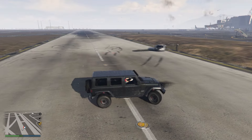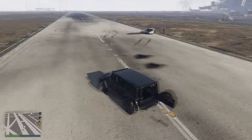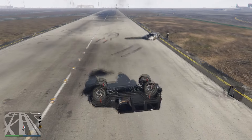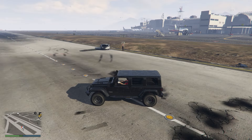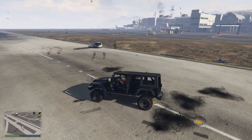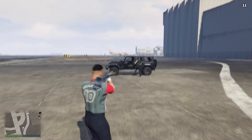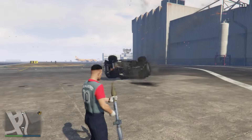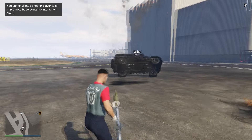First, let's talk about how many rockets and homing missiles it takes to blow up the Canis Terminus. After a bit of testing, I found that it takes 12 homing missiles and a total of four RPGs to blow this car up. When it comes to durability, I'd say it is pretty good — another thumbs up for the Canis Terminus.